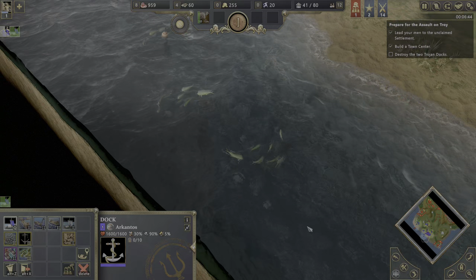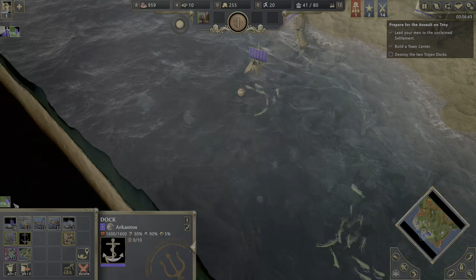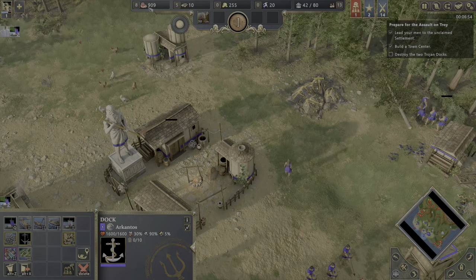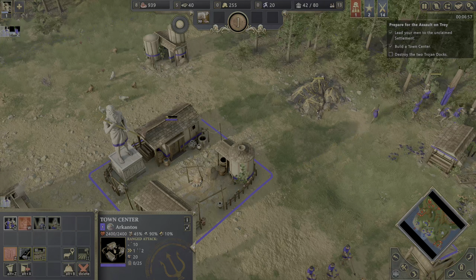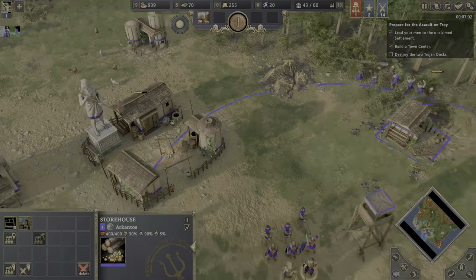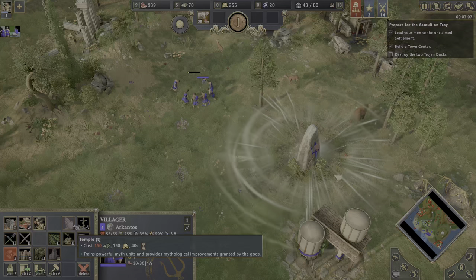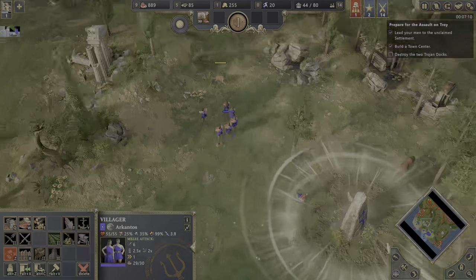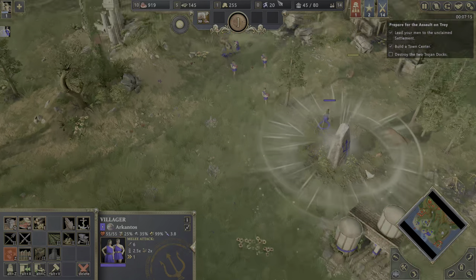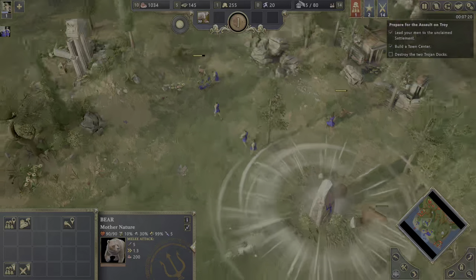I need two more fishermen — there are three fish in total, I want to get them. Now I have two more. At the top side you can see we have eight people working on food and five on wood. We'll send some to gold and use one to build the temple, which is the requirement to reach the next age.